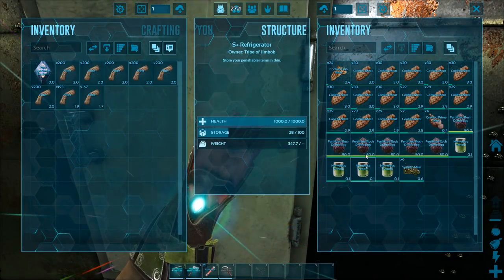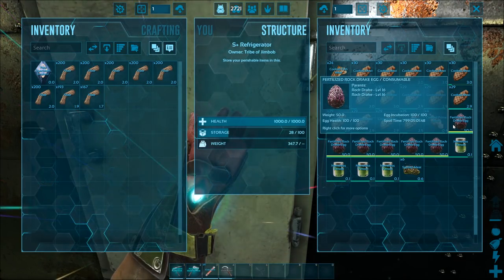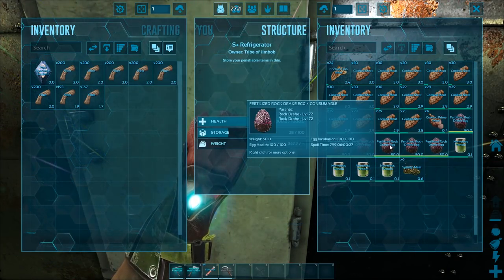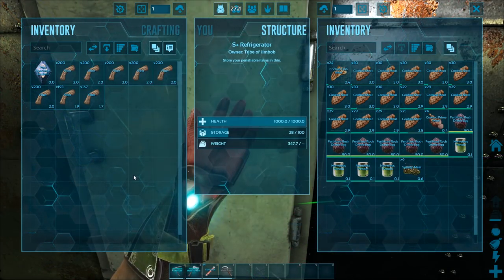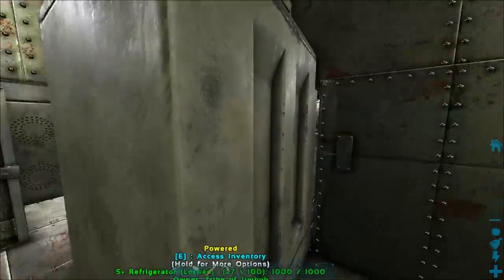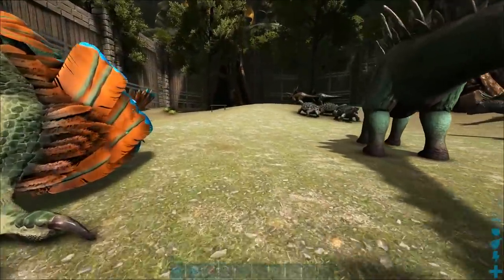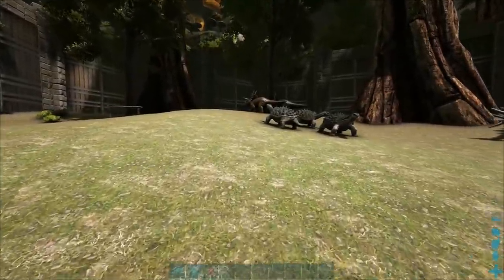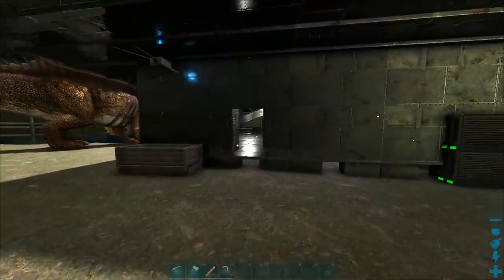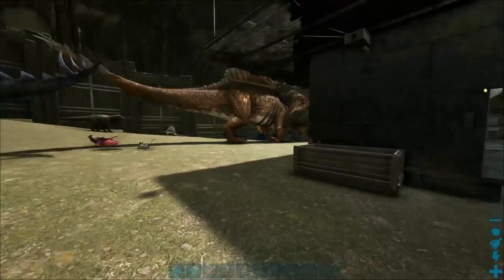So basically the low level ones — the level doesn't matter, so just pick them up and use them. Any level of egg is fine. Then we have Spino, Stego, and Trike — that's all 11 eggs you're going to need. I'm going to go through the recipes one at a time. Some you'll probably know, some you may not, but I'm going to go through them all.